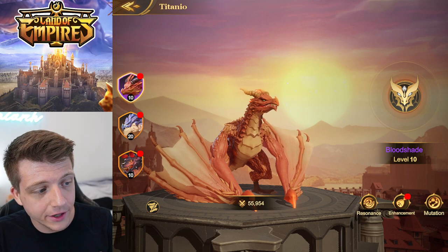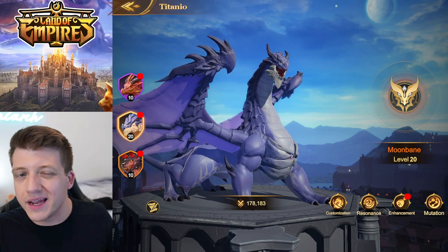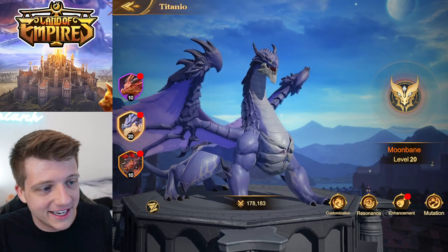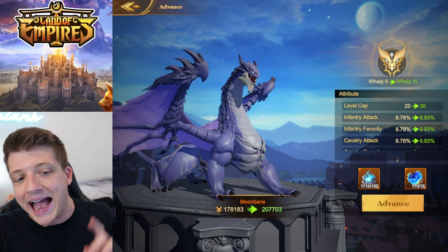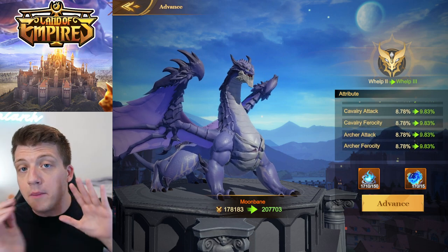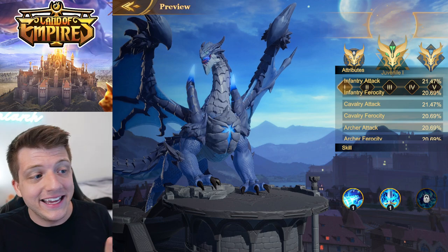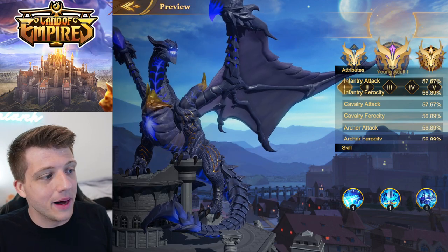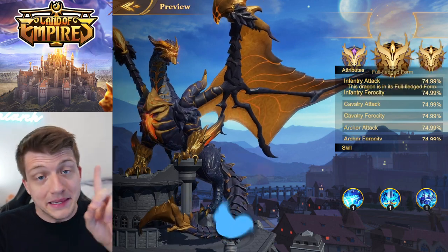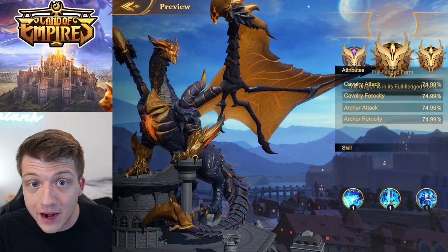Next let's talk about Moonbane. Unlike Bloodshade — which is an epic Titanio indicated by the purple text — Moonbane is legendary. At the moment, this Titanio can only be obtained by purchasing the Arrival of the Young Dragon pack in the shop. He's basically Blue Eyes White Dragon on steroids. Unlike Bloodshade, he gives you a buff to attack and ferocity for all unit types, so while Bloodshade is about being tanky, Moonbane is about massive damage.